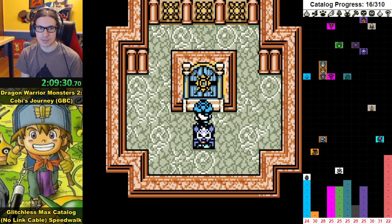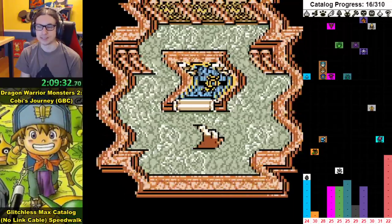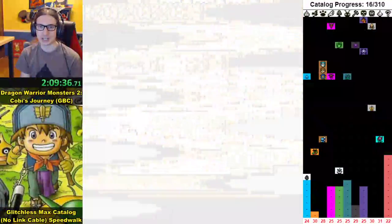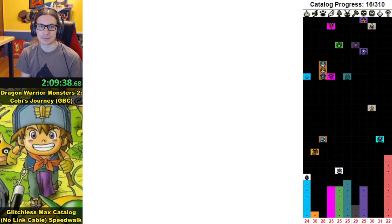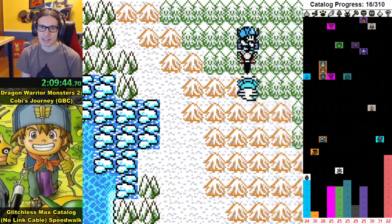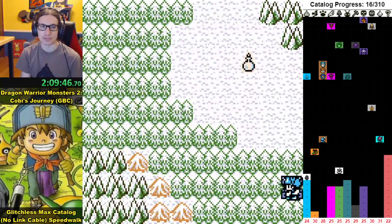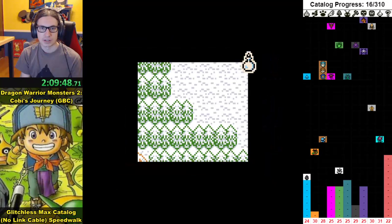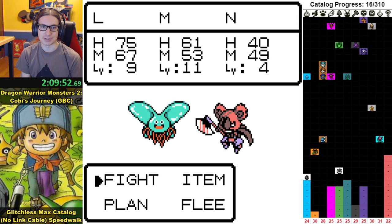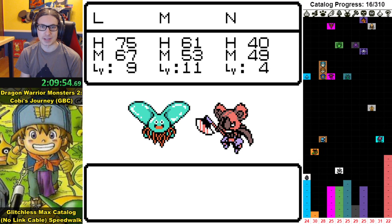From this point on we don't need to be super concerned about monster fragility — it gets easier over time. At a certain point we're not breeding our main team anymore and things get ultra stable, to the point where I will probably never lose an encounter ever again. There are some circumstances where I could lose but they're very unlikely.